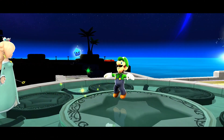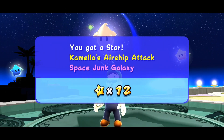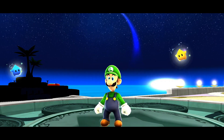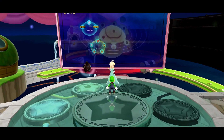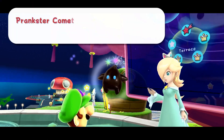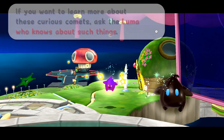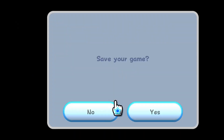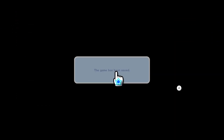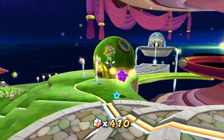Touching back down. Perfect. There we go. It's interesting that we're back in front of Rosalina right now — why is that? It normally puts us back in the dome. We are locking comets. It seems that a prankster comet has appeared somewhere. Prankster comets have very strange effects on galaxies. If you want to learn more about those curious comets, ask them who knows about such things. I already do know about those comets, so we are going to head on over and go back to the Terrace to see what we can do about taking that down.